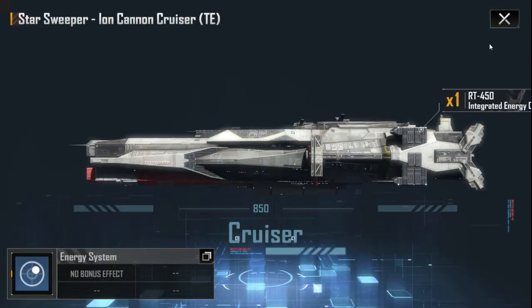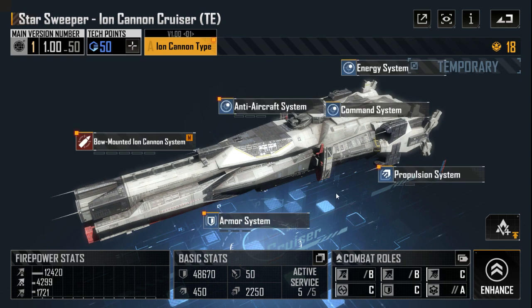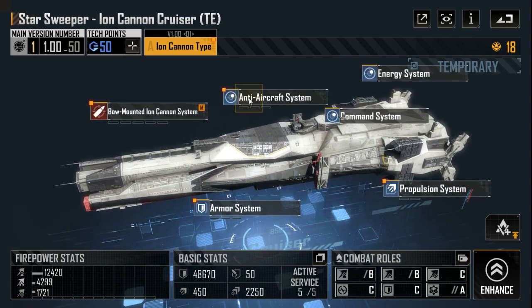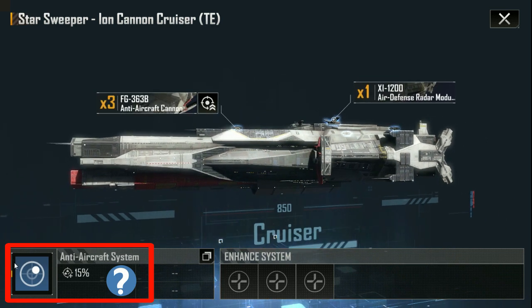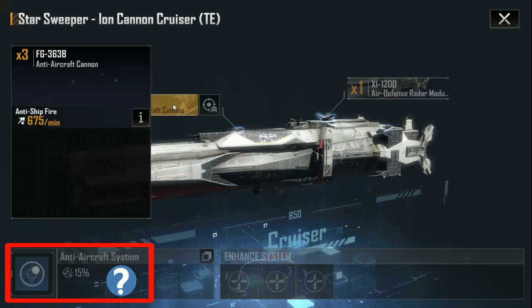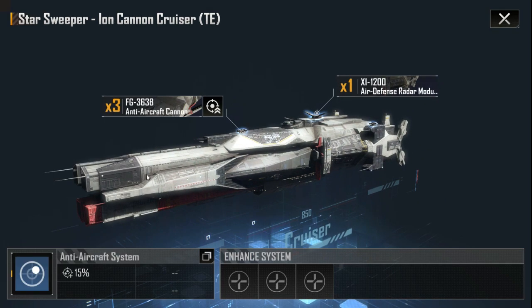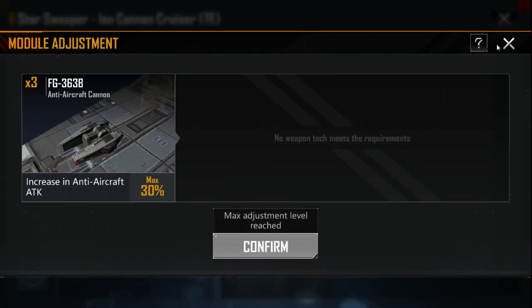You can't improve the energy system or the command system. Let's go to the anti-aircraft system. I think it is a bug that this system is not marked with a red label. It has some guns.